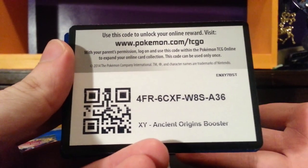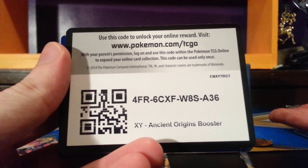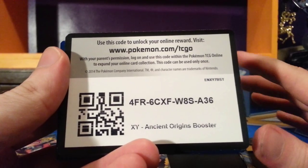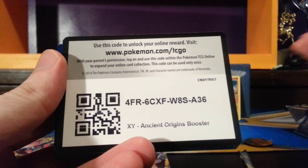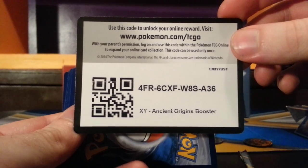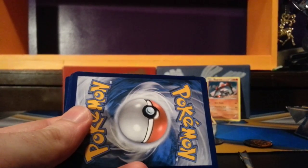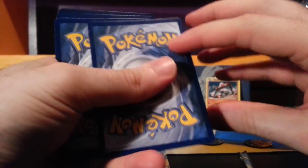I'm going to show all three code cards. One request — if you redeem a pack, I would suggest maybe don't redeem any others; just give other people a chance to get a random pack and have some fun with it. First come, first serve. Feel free to take a screenshot or jot it down on a piece of paper, take this to Pokemon TCG Online, and you'll get a 10-card booster pack of Ancient Origins. So we've got three uncommons, a reverse foil, and the rare.